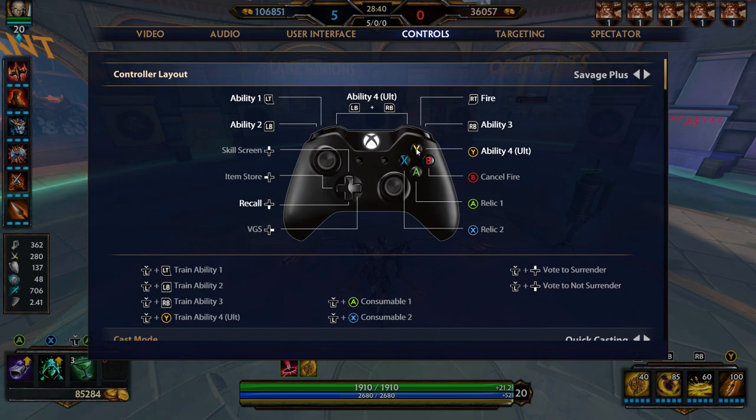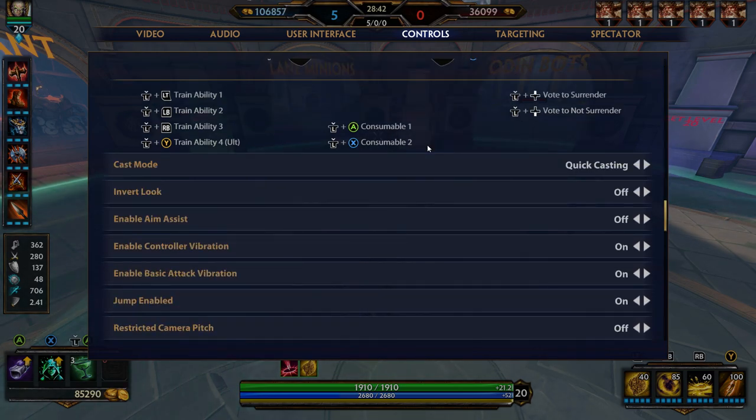I would get used to Savage Plus. Now, casting mode — I use quick casting. I feel like this is preference-based. I'll explain why I use quick casting and the difference between normal casting and instant casting. Quick casting is kind of like the best of all of them, in my opinion.